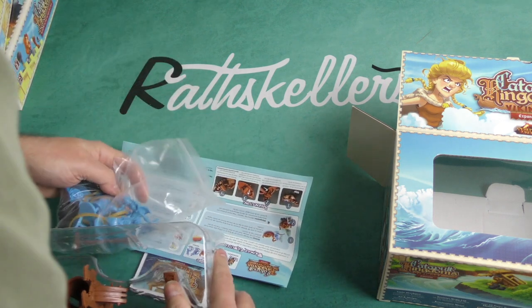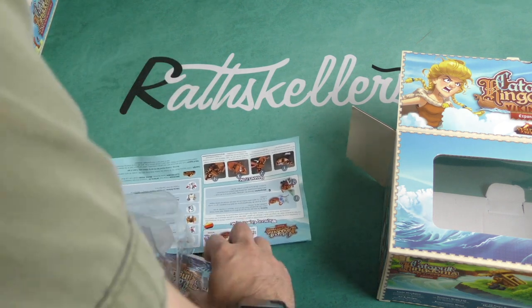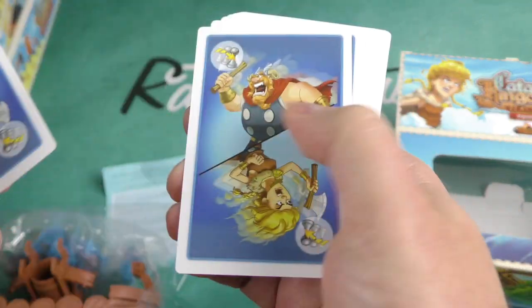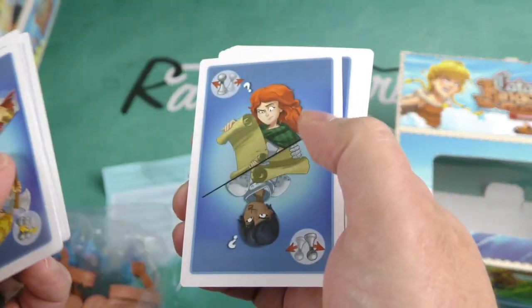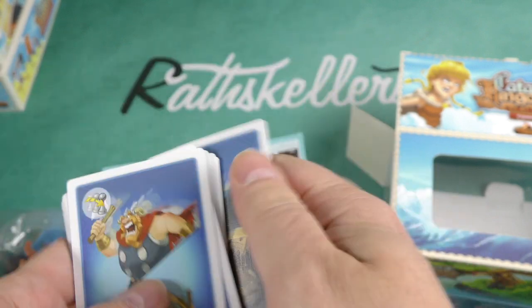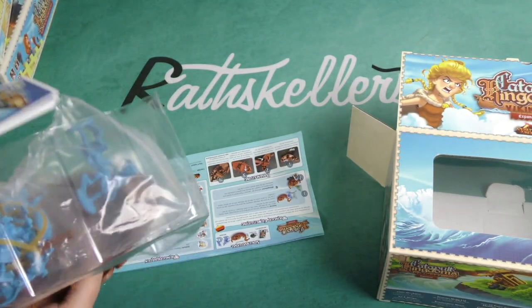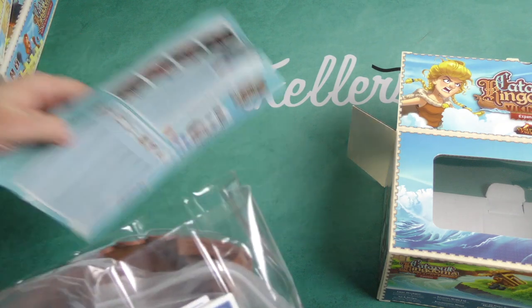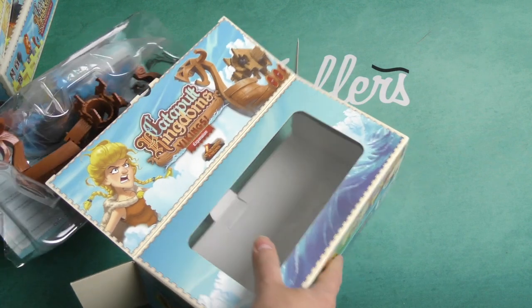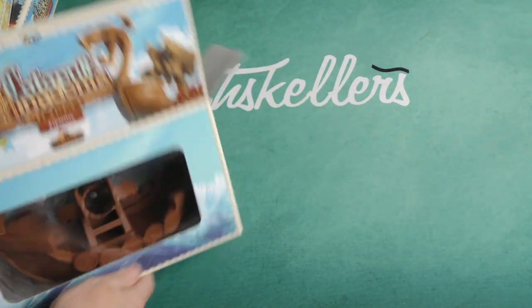It looks like we also have some cards, so let's look at those really quickly. More cards — you play them during the tactics phase. Cards and a big, big boat — that makes up the Vikings expansion.